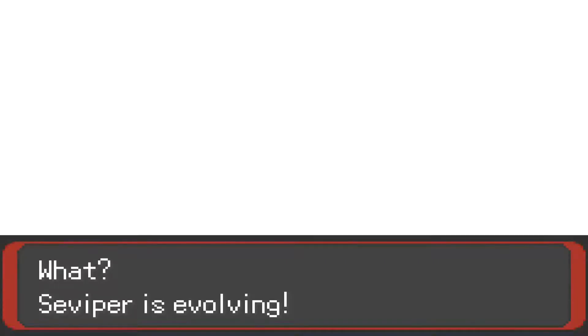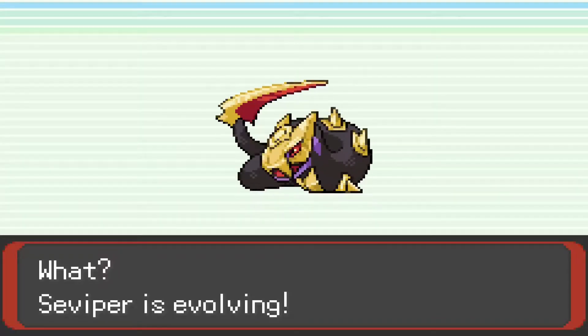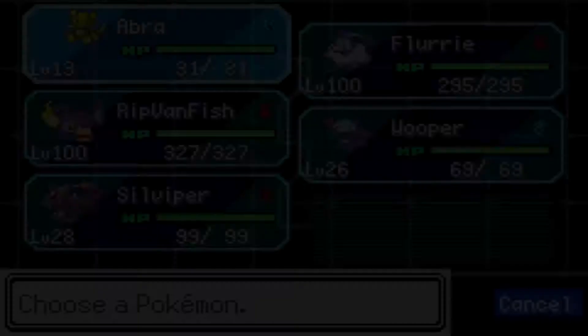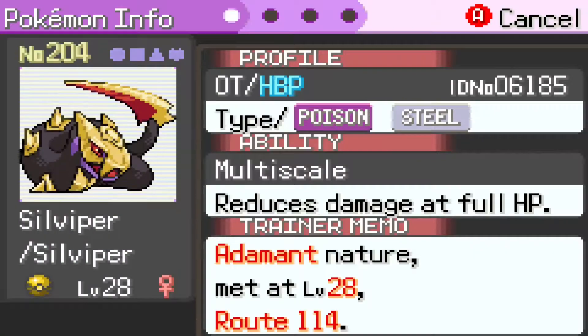Zangoose just has blue stripes - it's not really as interesting as a gold snake. I think it's awesome. The spines are all gold, and the body is slightly different. We can actually compare it - see, the normal body is more black as opposed to purple.